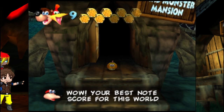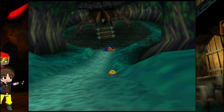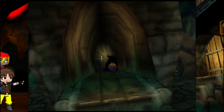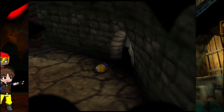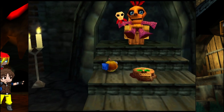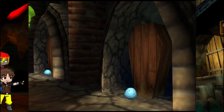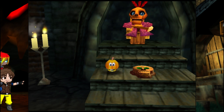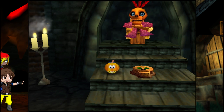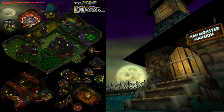And with that, Mad Monster Mansion is complete! Now, what's so special about this little area over here? Well, it has a hole that only a pumpkin can fit through. Going inside will show Mumbo and a ghost. We'll go ahead and show what's in that little coffin next time. So next time on Banjo-Kazooie, we transform back into the bear and bird to figure out what's in that little coffin, and then go into the next level, Rusty Bucket Bay. I'll see you guys next time!